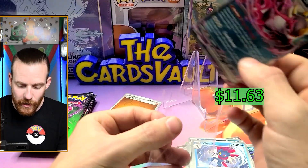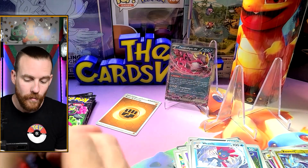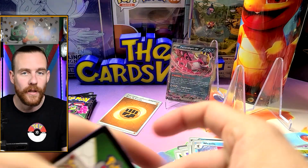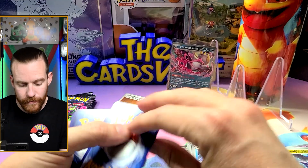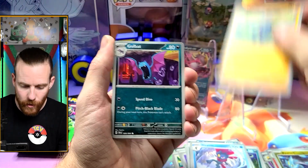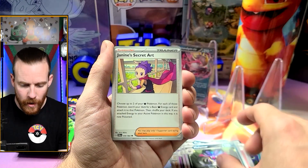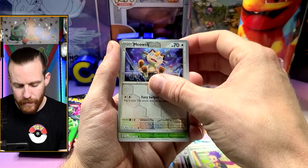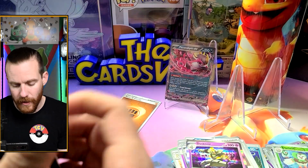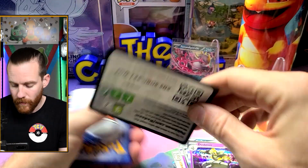And our first hit — it is the most valuable of the EXes: it's Fezandipiti! We've pulled it several times already but it's cool that at least it has value. It's not like the Revavroom or anything like that, which is worth like a quarter. We got Croagunk, Crobat, Persian, Duskull, Sylveon, Malamar, Janine's Secret Art reverse, Meowth reverse, Staraptor, and a Dustnoir — last time I looked, that was worth like a quarter, so not bad for just a regular rare.